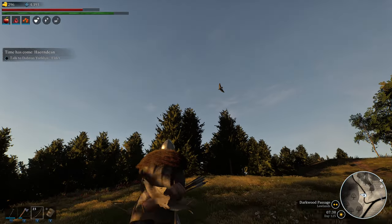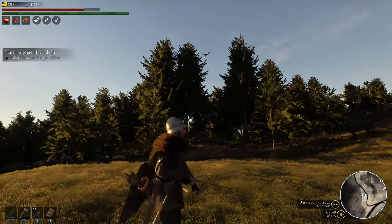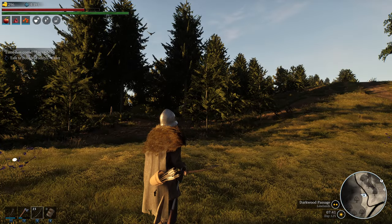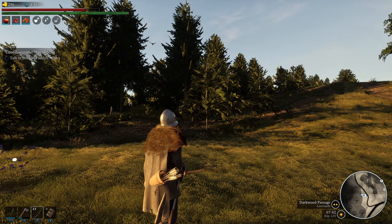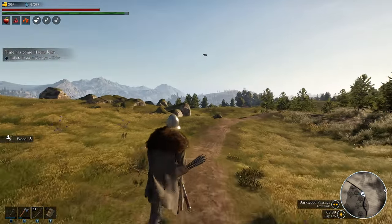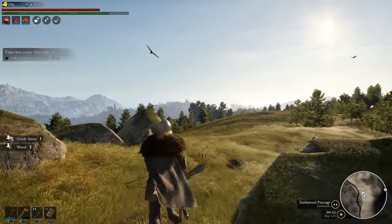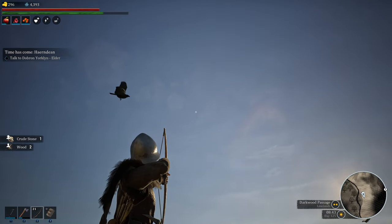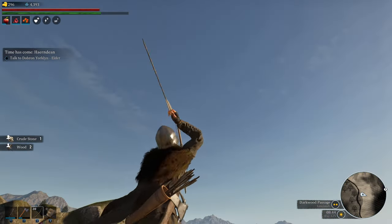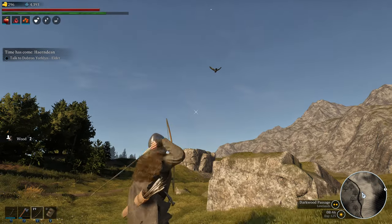That is what you need to shoot. It can be a little tricky - like it's running away from me now. I'm not even going to bother shooting because if it drops in the woods, it's a huge pain in the ass to get. Alright, let's see if we can get him this time. He did a weird angle there. Got him.